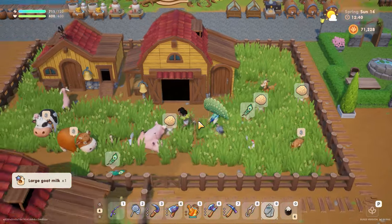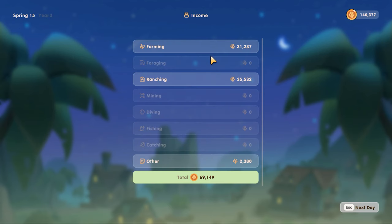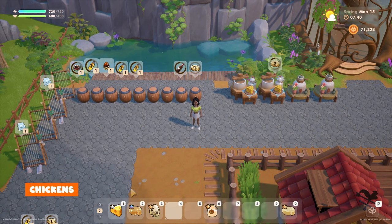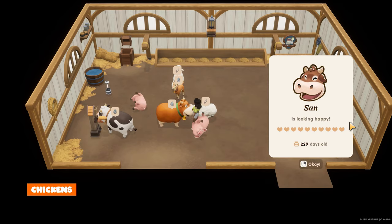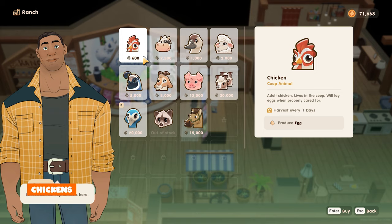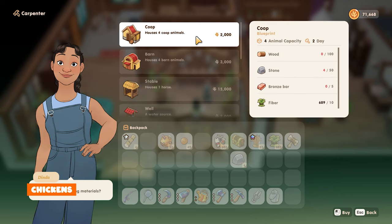Whether you're a new player, you've been playing for a while and neglected ranching, or you just want lots of money in the game — I've got you covered. I'll go through all of the animals, what you can get from them, how to care for them, and how to make money from them. The first animals you'll be able to buy are cows and chickens, bought from the ranch just north of your farm. You'll need housing for them, which can be bought from the carpenter, northeast of your farm on the map. Chickens live in the coop alongside quails, peafowls, and ducks, which we'll cover later.